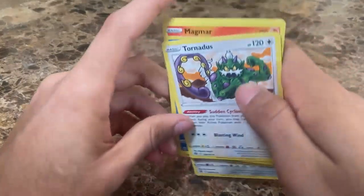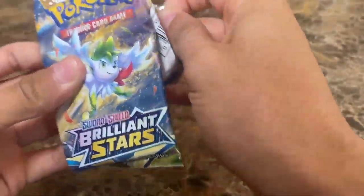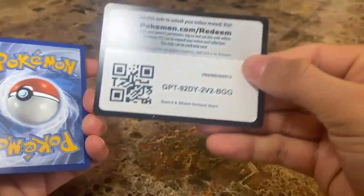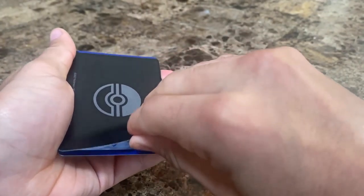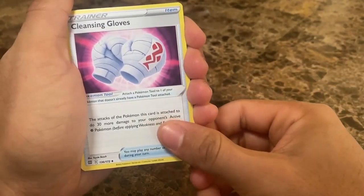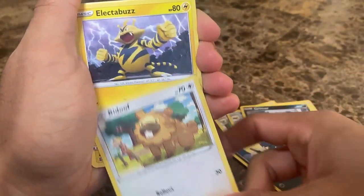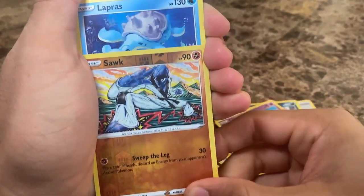Not getting anything too special out of these first two packs. Still got around seven more to go. Now let's not make the mistake again - we got the V-star card so I'm not gonna look for an energy. Cleansing Gloves, Grimer, Bidoof, Electabuzz, Chimecho, and Lapras. Getting nothing right now.